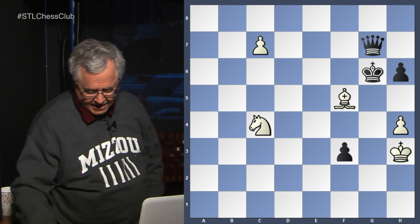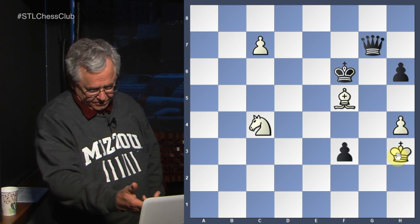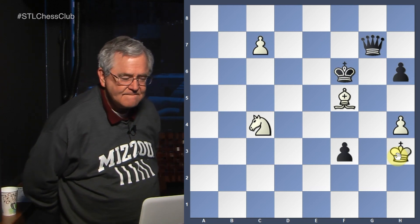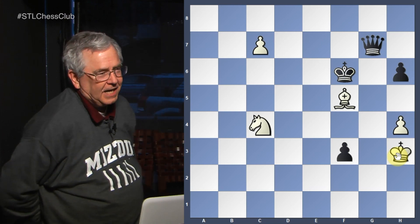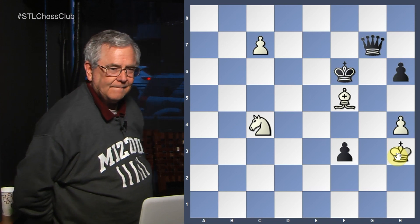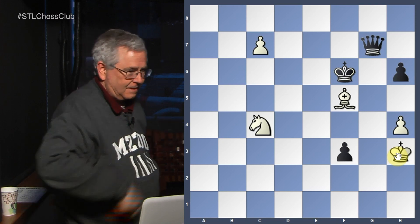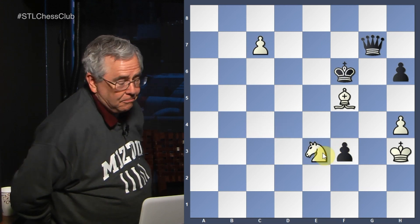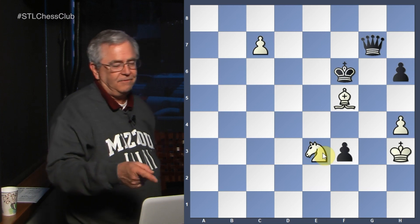What happens if he goes king to f6? Now he threatens the checkmate with the queen, and he threatens to take our pawn. What's the drawing move for white? Knight e3 — yes, knight e3. Notice it guards the checkmate, but it also indirectly guards the pawn because there's a knight fork: if the queen takes the pawn, we have a nice knight fork of the king and queen.